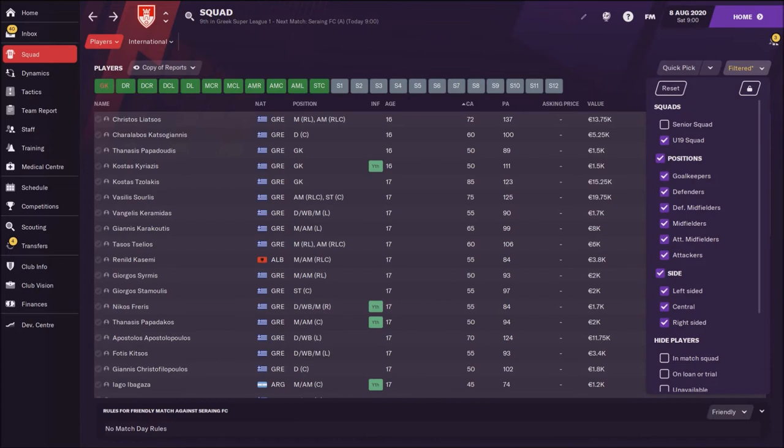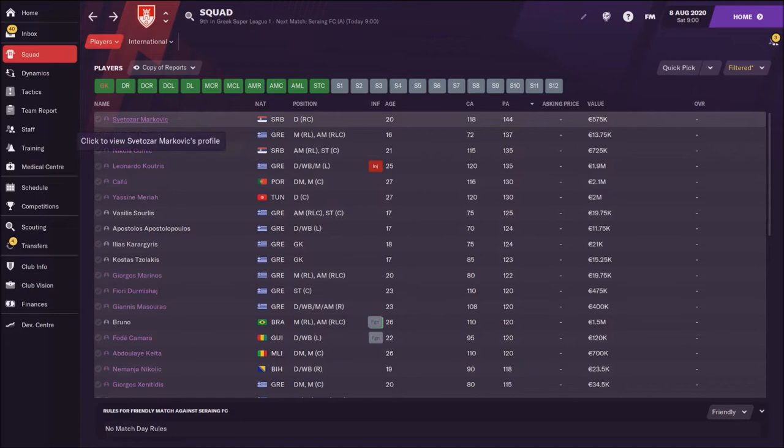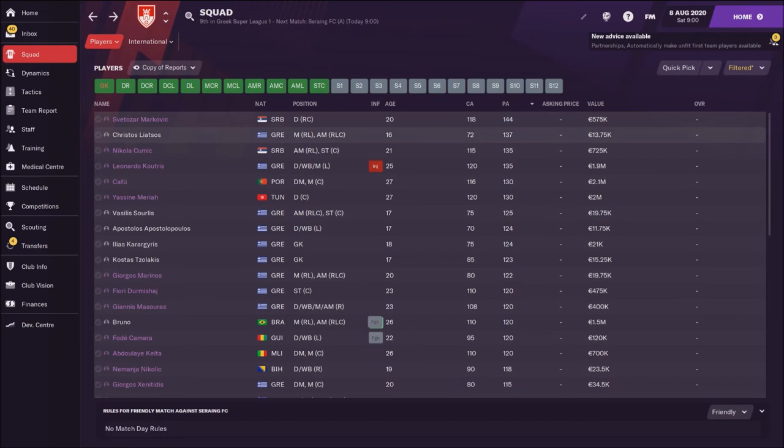The other players are not that young. Now let's check the under-19 squad — do we have some interesting kids there? Yes, we have Svetozar Markovic, who is on loan at Partizan Belgrade, with a nice potential of 144. Then we have Christos Latsos, a fantastic and very young Greek winger — only 16 years old — with a potential ability of 137, which is not bad at all. Then we have Nikola Čumic, another Serbian winger, a very interesting player with a potential of 135.